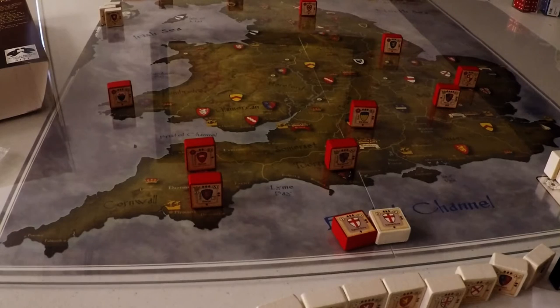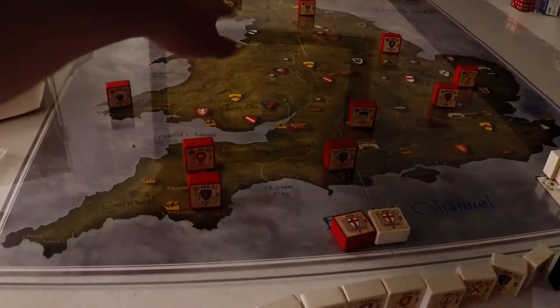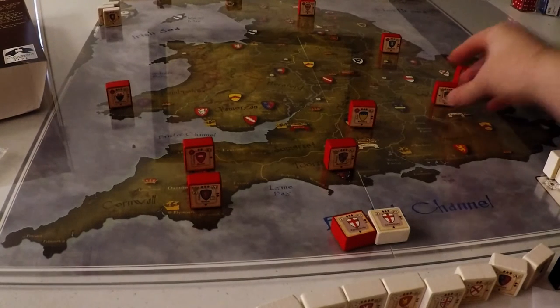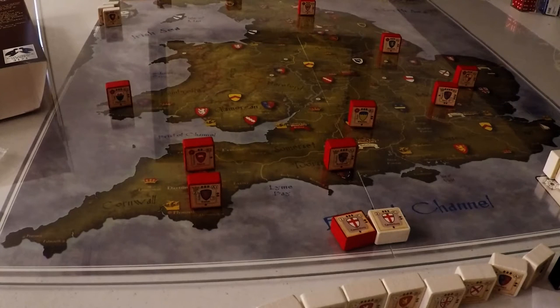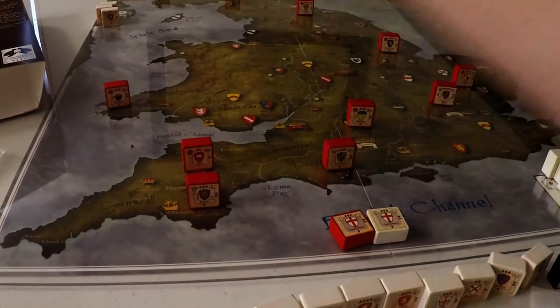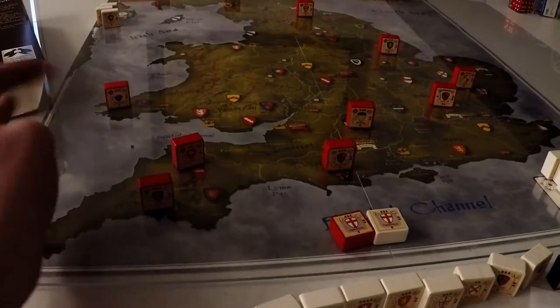The map is gorgeous. I'm not sure in this low light how well you can see it, but in future videos it'll be a bit brighter. This is probably the prettiest of the Columbia Games maps and one of the prettiest wargame maps in general. It's a little busy — there are a lot of different symbols on it — but it's all pretty straightforward. As in Hammer of the Scots, if they're defending their home area represented by their standard, the various shields and heraldry show their home areas, and they can have multiple home areas.